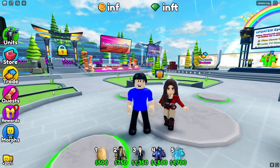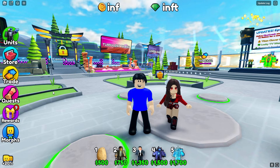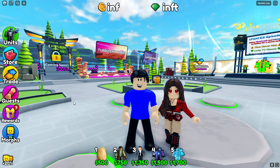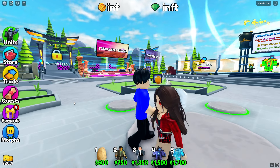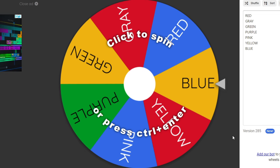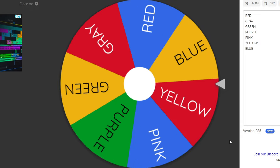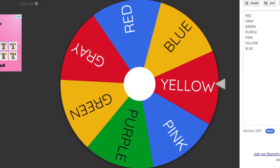Today I'm playing Skimmy Tower Defense with my girlfriend and we're doing the can't-touch-the-color challenge. Whatever color the wheel lands on, we can't use that color of unit. I'm gonna spin it right now — come on, please give me a color that's not that good. Oh my god, I got yellow! Wait, that is so good — there's barely any yellow units in the game.